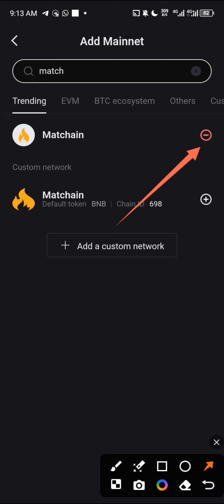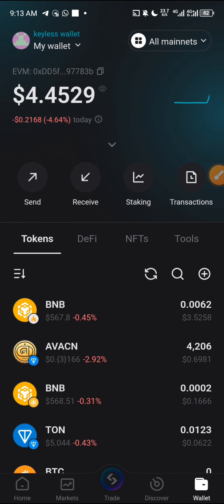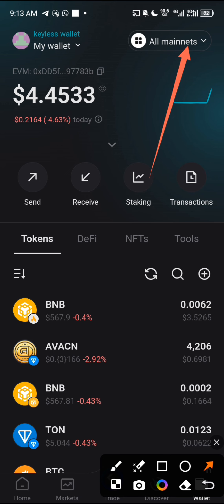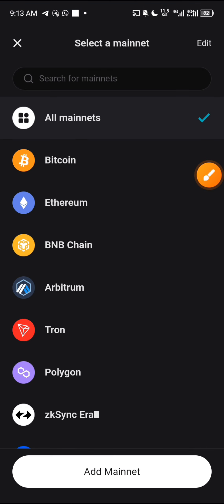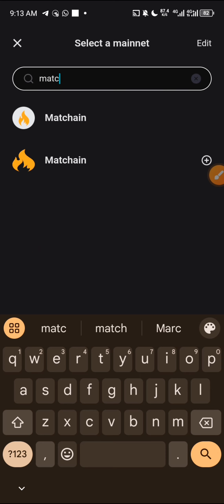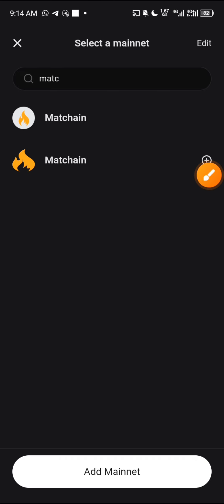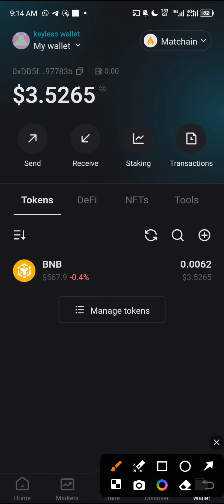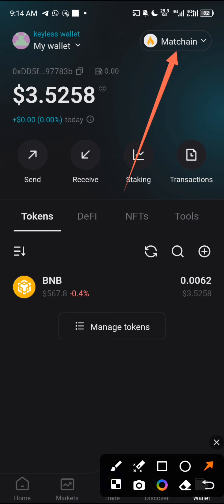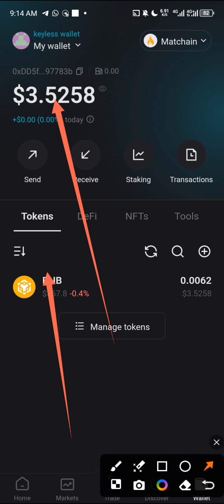Once you've clicked the plus sign, you'll see a minus sign confirming it's added. Go back, click on the 'All Mainnet' section again, and search for Match chain. You'll see Match chain as the first result — click on it and it will be selected. That is it. You can now see the amount of funds I have on my Match chain wallet through the BNB network.